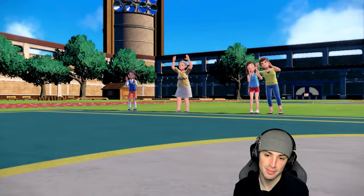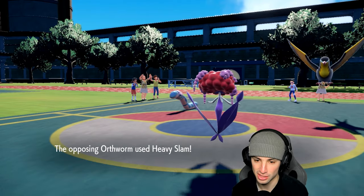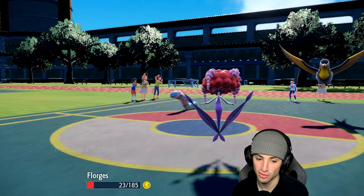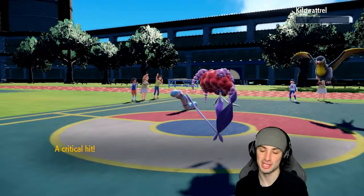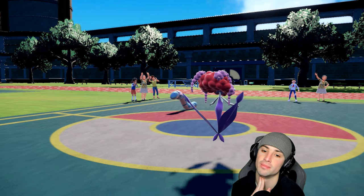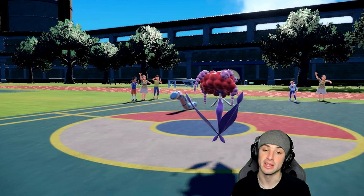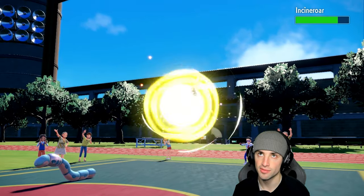Ambipom does some work there then dies. Heavy Slam launches — can we soak this? Florges KOs Orthworm! Beautiful — if I was paralyzed there that would have been tough. Kilowattrel's gone, Ambipom dead, and Incineroar is gonna come out. Intimidate for Intimidate — I like our Volcarona here.